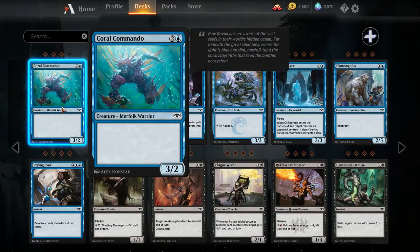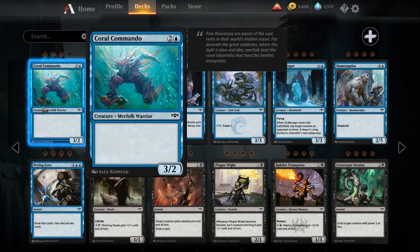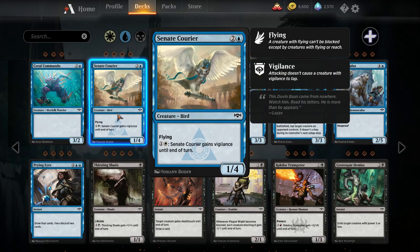Three mana three-two vanilla Merfolk Warrior — I don't think the Merfolk deck will play this. Senate Courier — three mana one-four flying bird. Pay a white and a colorless; Senate Courier gains vigilance until end of turn. It's got decent stats; if you want to play defense in the air this card does a good job. I'd be skeptical if this sees very much play though.